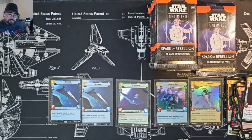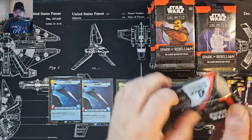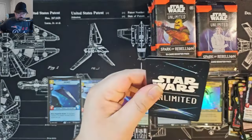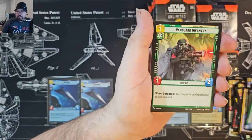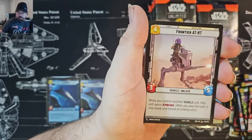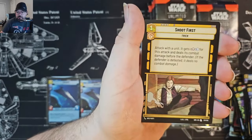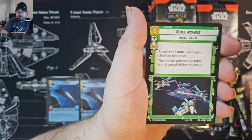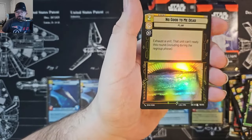We're hitting all the good hits this video. Hope we didn't run out of good ones already. Barely Boba Fett. After this pack, I'll take a break and show you what you could win if you enter the giveaway — all you have to do is like, subscribe, and leave a comment. And for the rare, No Good To Be Dead foil. That's awesome.